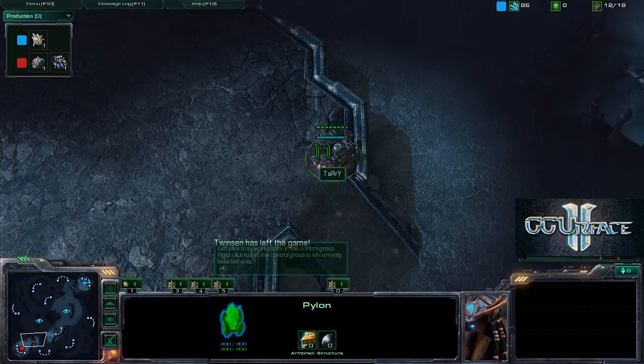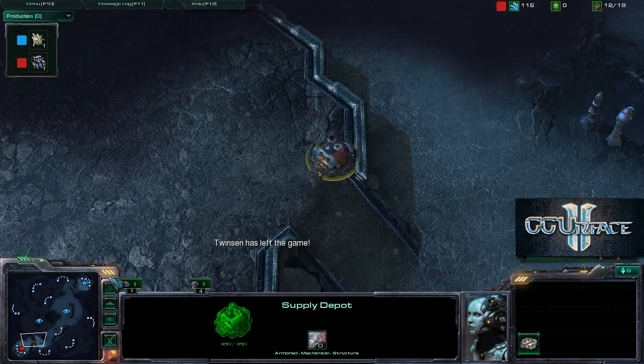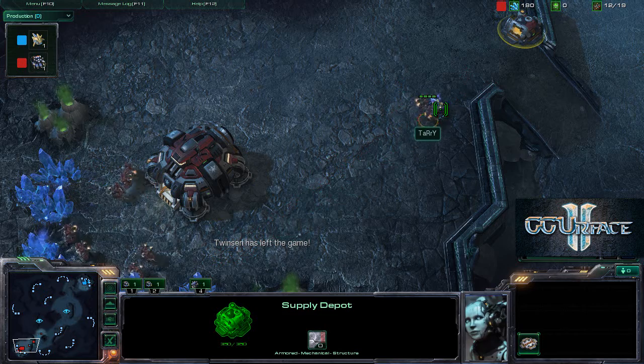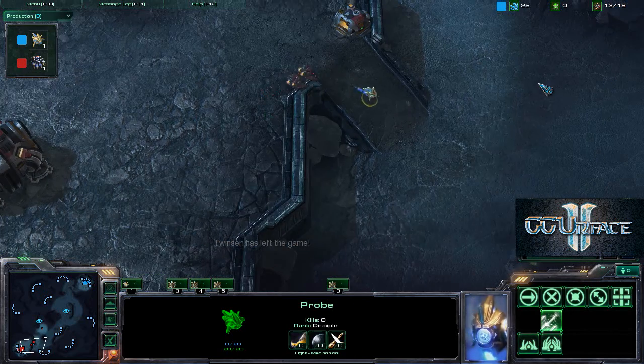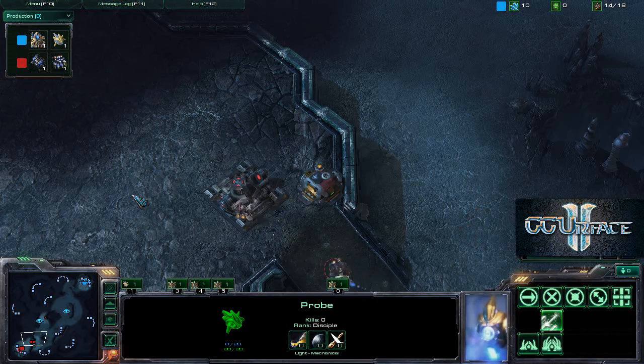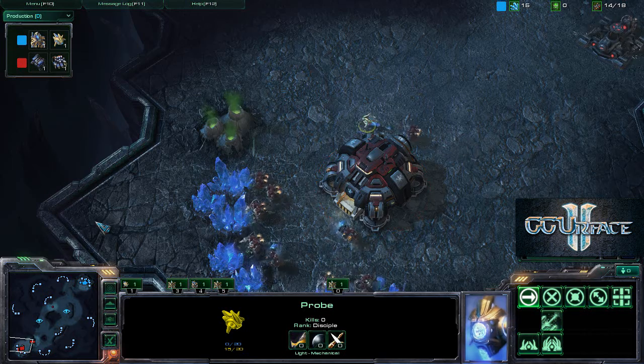We see a supply depot going down blocking off the front entrance for Tari. The Protoss probe will be entering the Terran base relatively soon and he sends two SCVs to deal with this one probe. The probe's shield gets depleted, so it runs until it recovers and then goes right back. This is a very common tactic for Protoss players because the shield does regenerate relatively quickly.